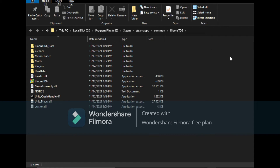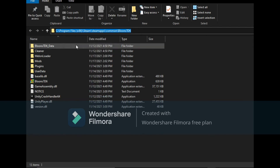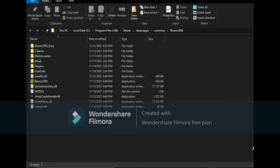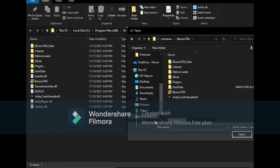Once you do that, it should open this up. You see this? You're going to tap on it and copy it all — right-click and tap copy. Then open MelonLoader again, tap on Unity Game Select, and in the bar up top, paste it by pressing Control and V. Then tap on BTD6, then tap on Open.